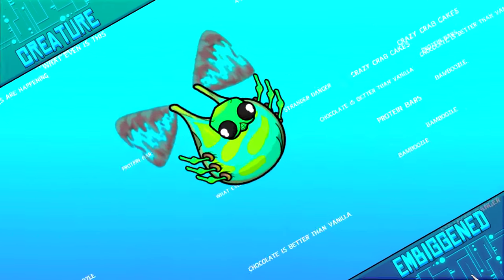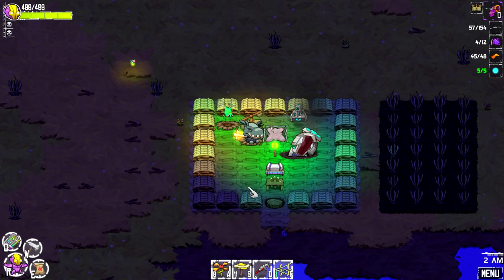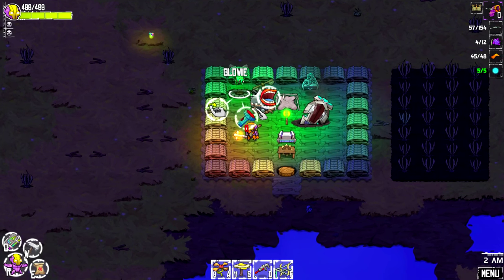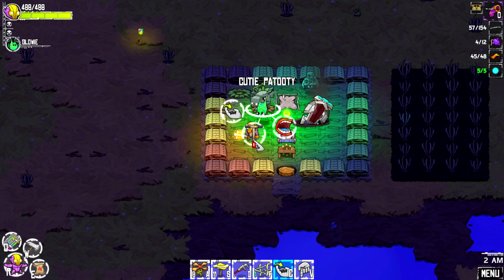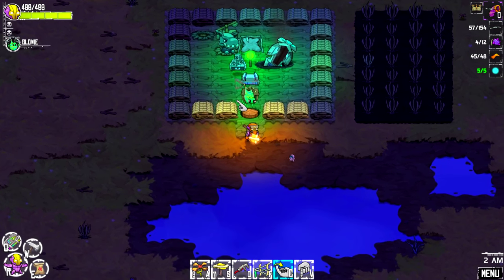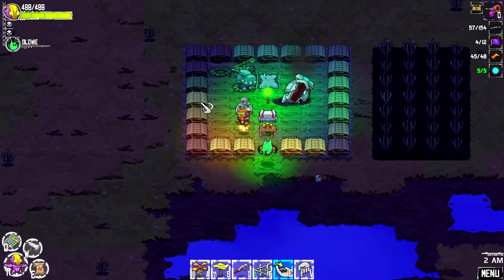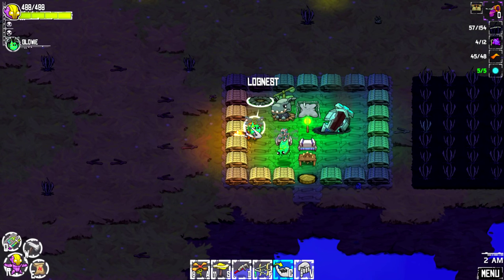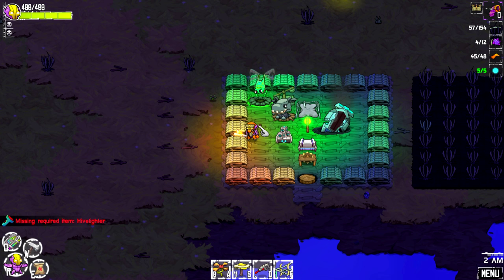Oh yeah, Glowy's fat now! Look at that pose! Oh wait, she didn't get too big. Come here Glowy - what? Hold on, you can cast light? Oh, you can close the door - wait, what was that all about? There was a flashlight of some sort. What is this all about? Missing required hive lighter - ah, that's the next one I guess.